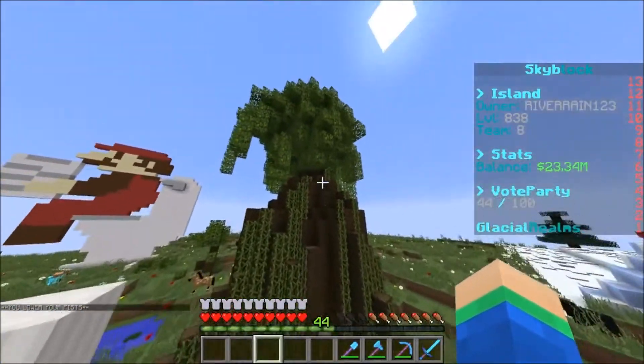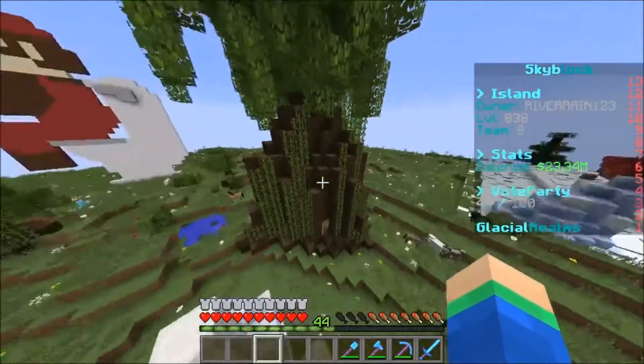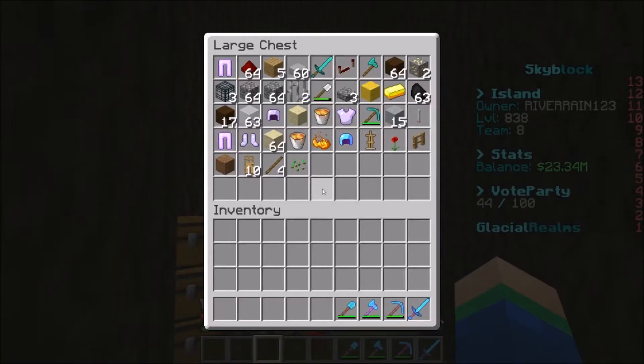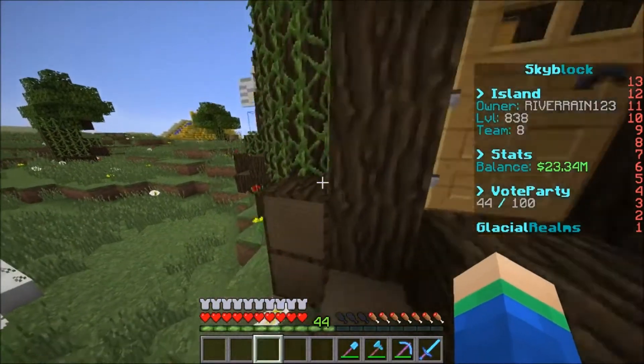A lot of people are probably wondering - what is this giant tree over here? We're going to have more giant trees on the island. But this one at the moment we're currently just using for a storage area for all of the building blocks and spawners that we still have to place on the island, which is pretty crazy.